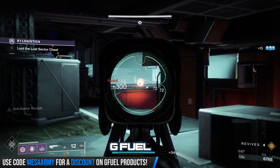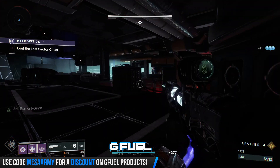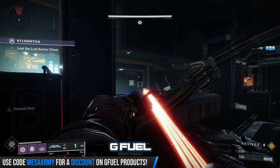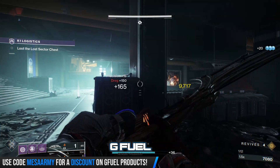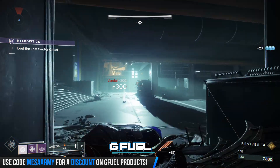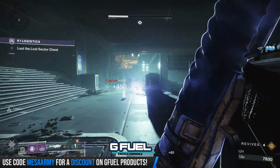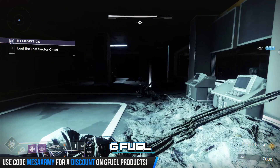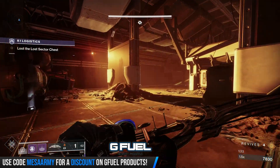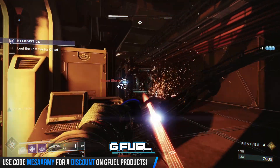Let's blow up that one too. So there's an Arc Captain over there. We obviously can't kill him with solar because the Nightwatch is not going to do anything to his shield. We want to clear adds first before we tackle him. He's going to be annoying. I'm just going to hit him with a rocket because we don't have a choice. I have five rockets, but hopefully our ammo finders will give us more.